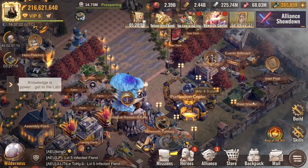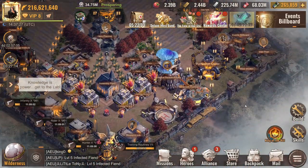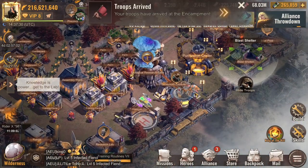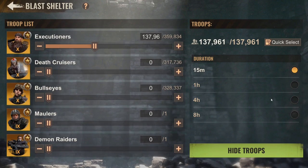First things first, we have this building which you unlock when you finish building out your base — it's called the Blast Shelter. In the Blast Shelter you can hide your troops for a maximum of 8 hours, and the amount of troops is equal to one march. My march can hold up to 137,961 troops.